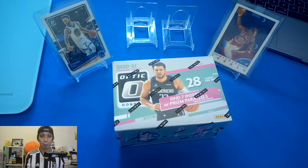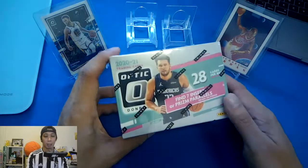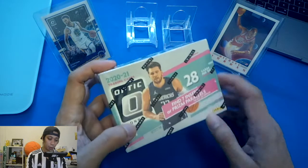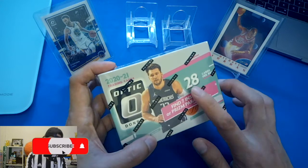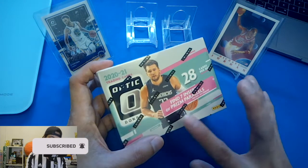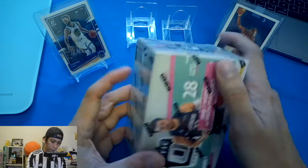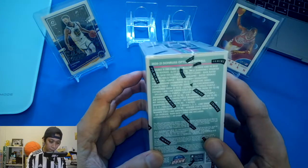What's up YouTube, this is me Ying and welcome back to my channel. Today I'm going to do an unboxing and review of this box — the 2020-2021 Trading Cards Optic from Donruss. On the cover page we have Luka Doncic, and we have 28 cards per pack per box, and find seven insert or prism parallels.